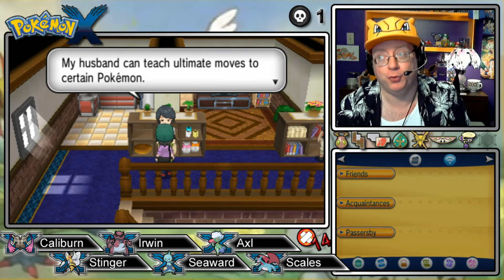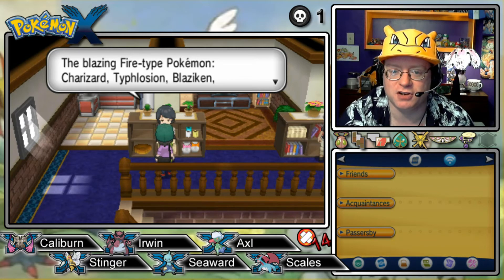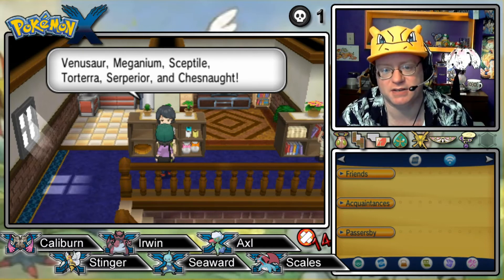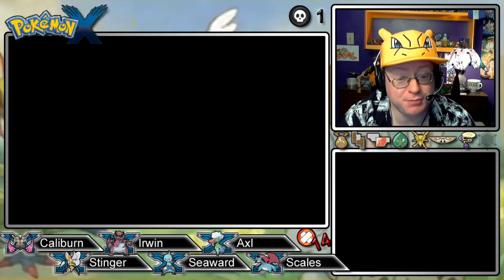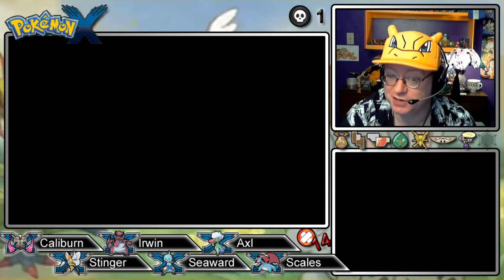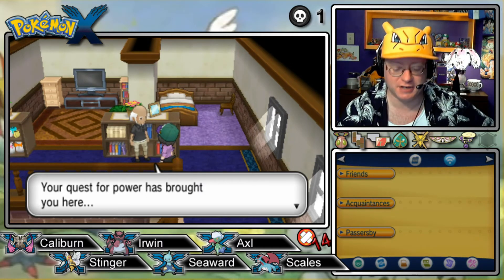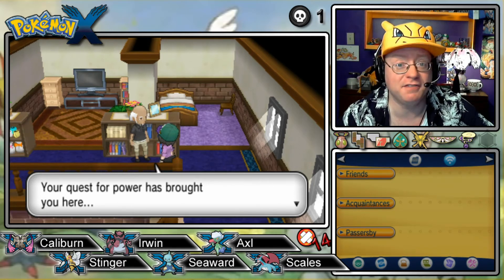My husband can teach ultimate moves to certain Pokémon — the Fire-type starters like Charizard, Typhlosion, Blaziken, Infernape, basically Blast Burn; Hydro Cannon, and Frenzy Plant. Now, do we have any such Pokémon? Not with us. But someday we could get certain attacks like that. I'm not a big fan of them though — they are like Hyper Beam. Very powerful, but you do have to spend a turn recharging, and you can be sucker punched on that turn. I ain't fond of that.